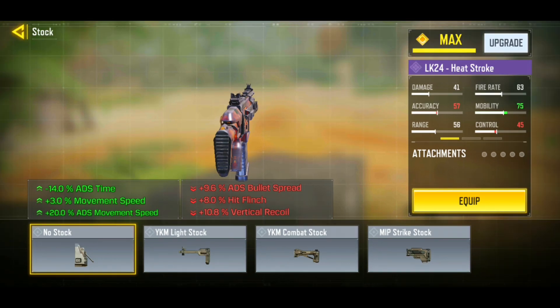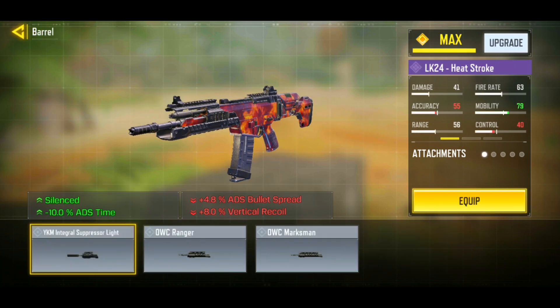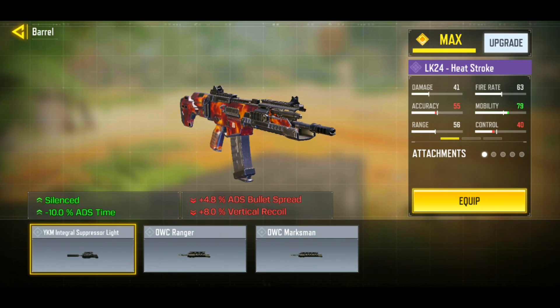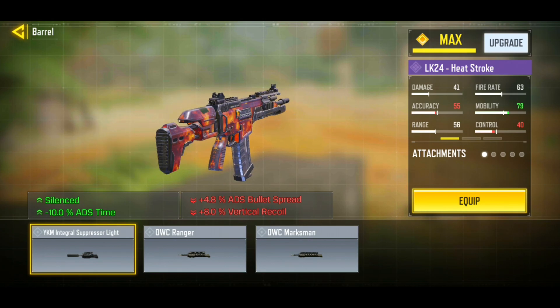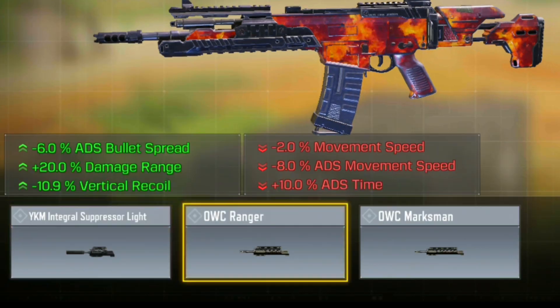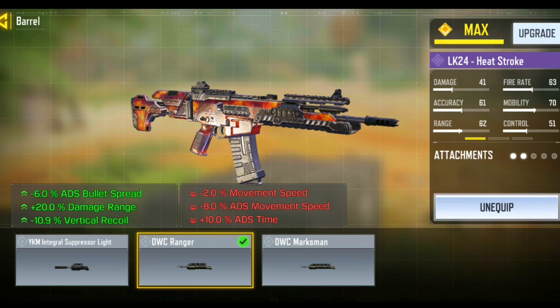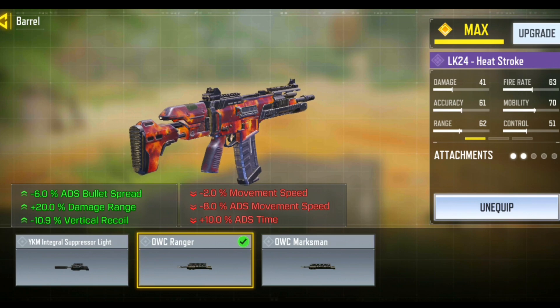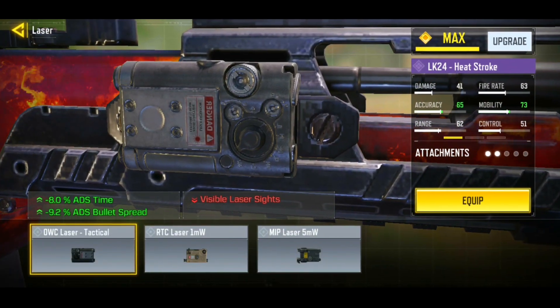First, we want the fastest ADS speed possible, so go ahead and rock the No Stock. Because we equipped the No Stock, our weapon has a ton more vertical recoil and horrible ADS bullet spread. To solve this, go ahead and rock the OCC Ranger — this gives us great vertical recoil control and we get that 20% damage range, which is useful for long-range gunfire.